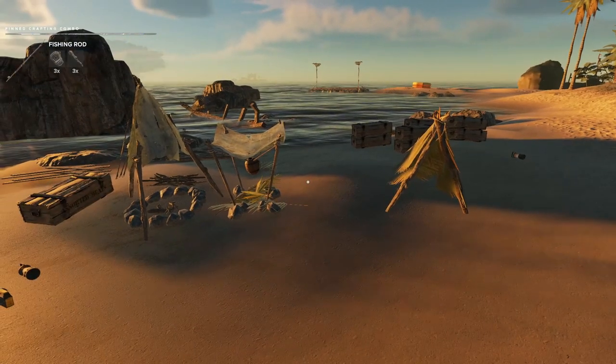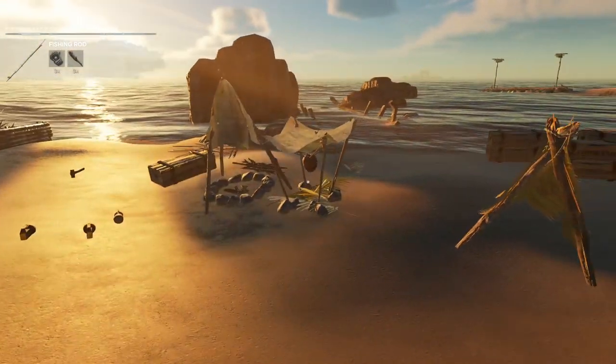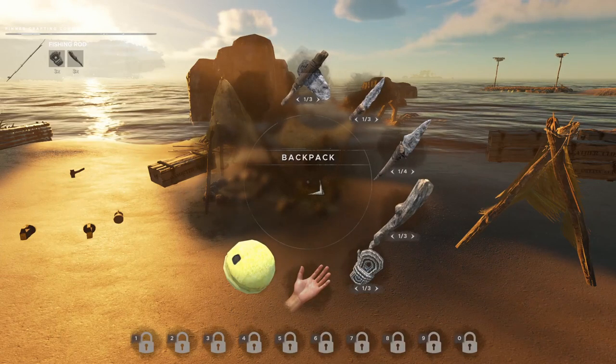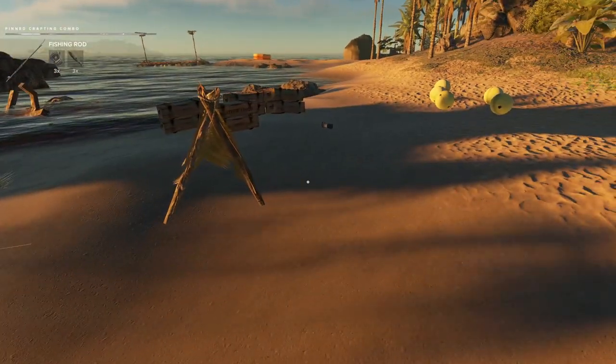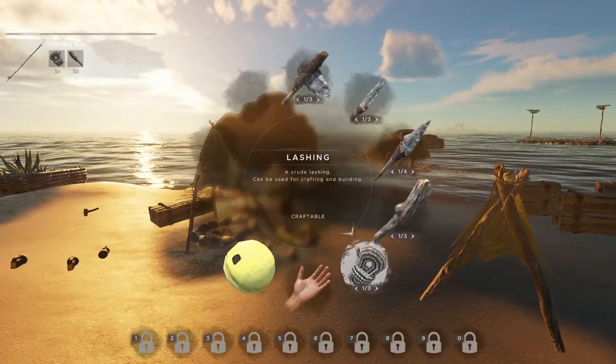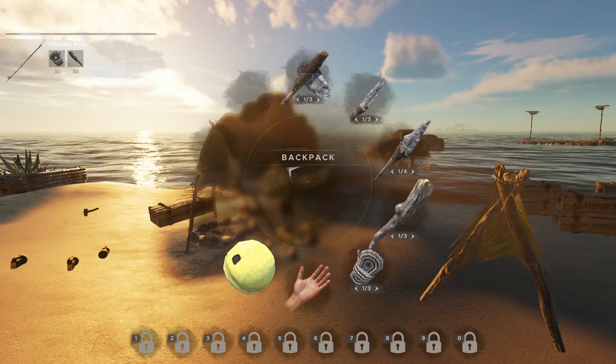Hey everyone, I'm StephenTube1967 and we are in Stranded Deep. I think today I want to go fishing. Yeah, I should have everything I need here. So for a fishing pole we need three lashings and three wood sticks.